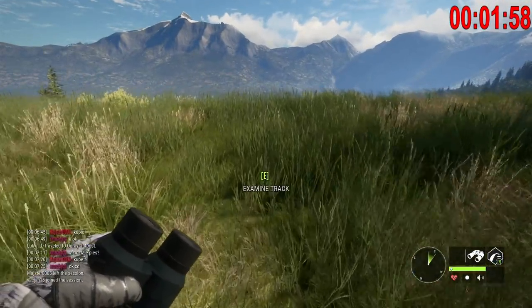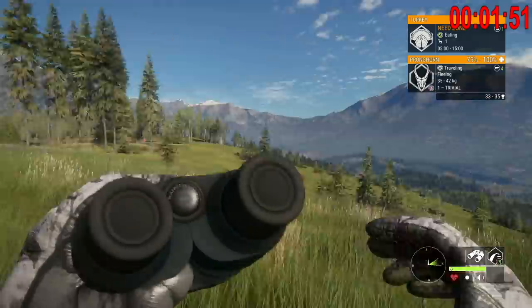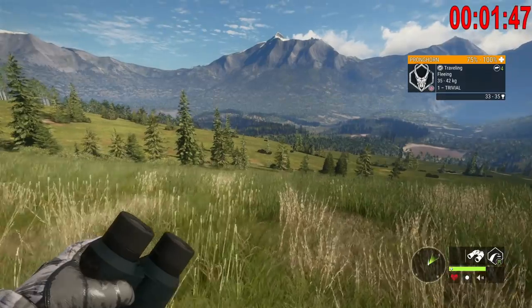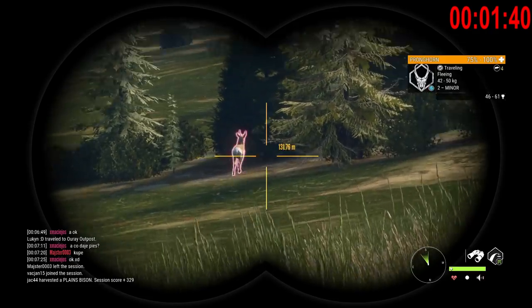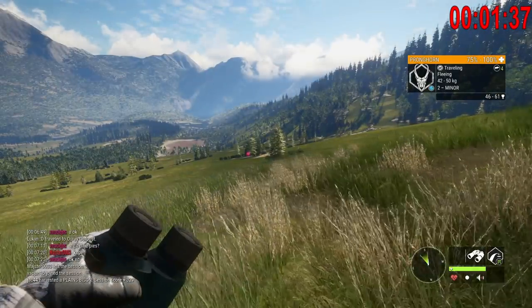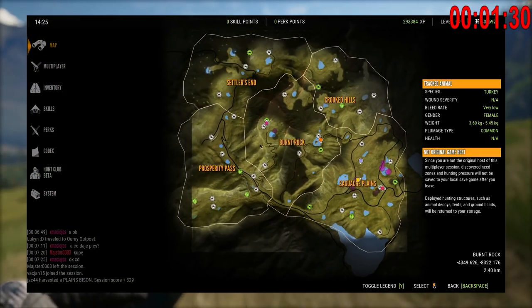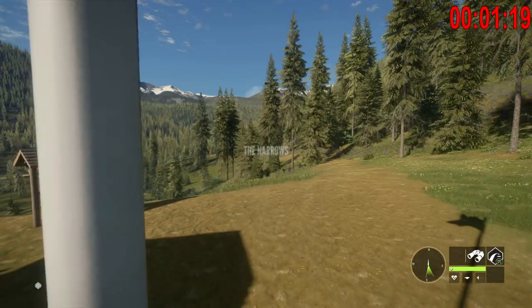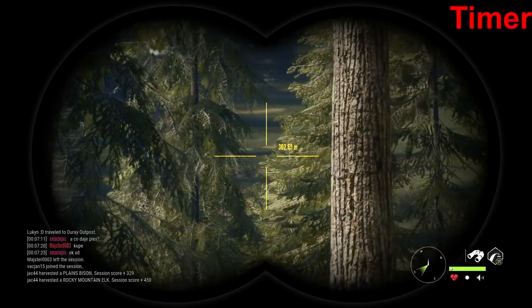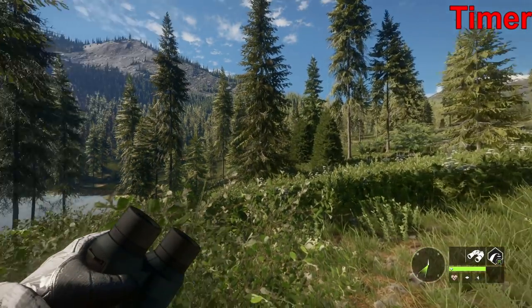Two minutes left and I don't think we're going to find anything. We spotted some pronghorn but none of them are rare or diamond potential. I was really hoping there would be something at the bottom of this hill. I had a minute 35 left. As a last hurrah we went to one of the lakes where I usually have decent luck, hoping for a bedded mule deer, mountain lion, or bighorn sheep, but there was nothing. We are now out of time, which means it's time to spin the fail wheel.